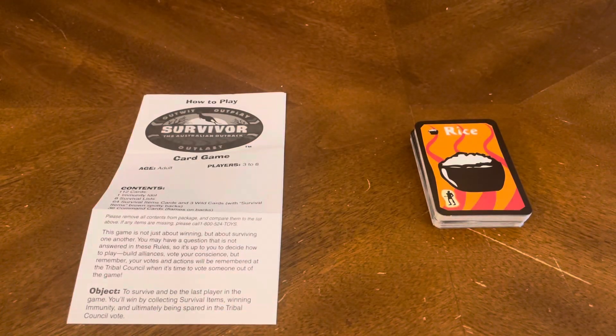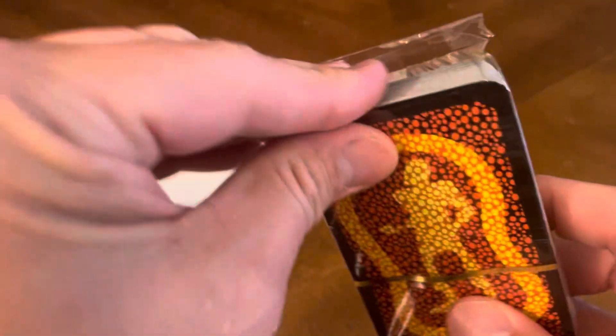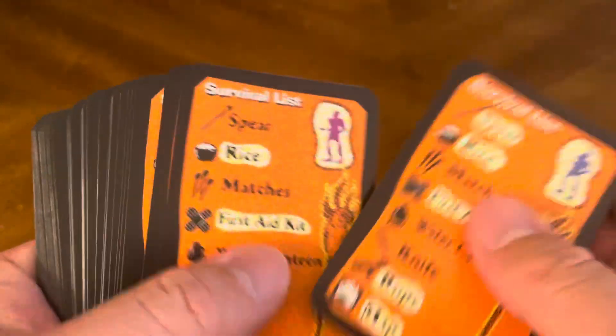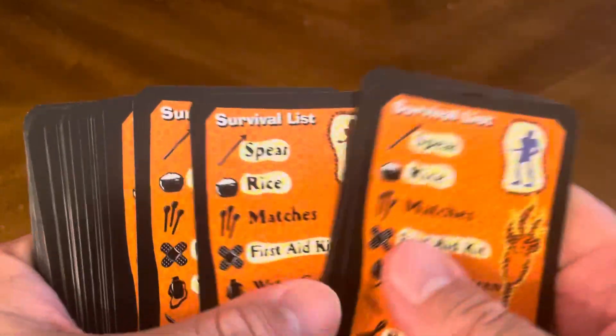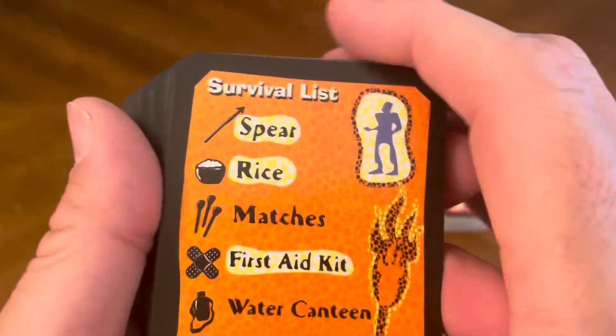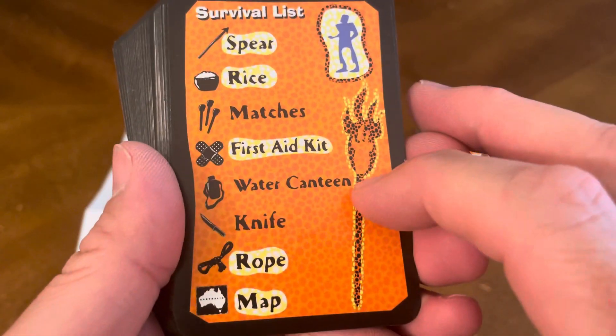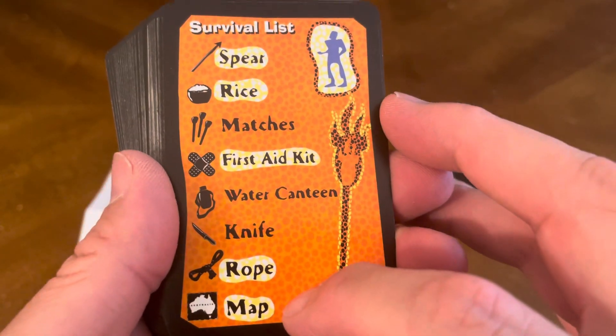Then we have another deck of cards. You start off right here with your survival list. Let's take a look — you have a spear, rice, matches, first aid kit, water canteen, a knife, a rope, and a map.